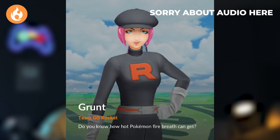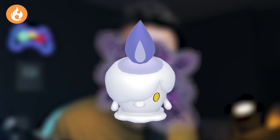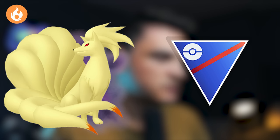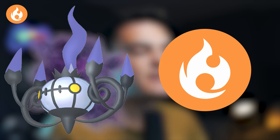The Fire Grunt says 'Do you know how hot Pokemon with Fire Breath can get?' — getting you Shadow Vulpix, Shadow Torchic, or Shadow Litwick. Shadow Vulpix is great because Shadow Ninetales is good in the Great League. Shadow Torchic evolving into Shadow Blaziken is an amazing Fire-type Raid attacker. Shadow Litwick into the new Shadow Chandelure will be an amazing Ghost and Fire-type Raid attacker.